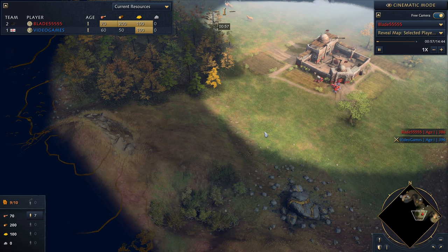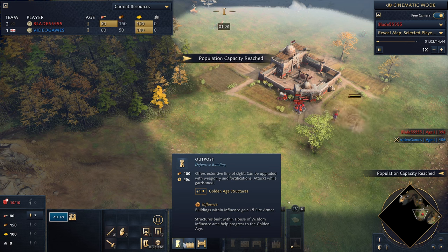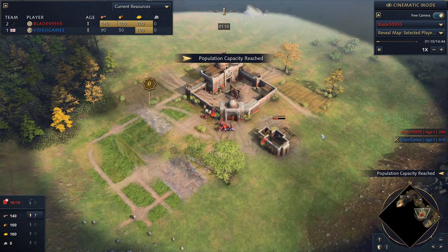There's one very important factor and that is an outpost or a tower. This outpost is very, very important and key to your survival if going two town centers.